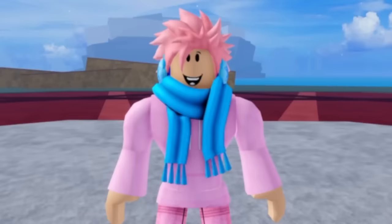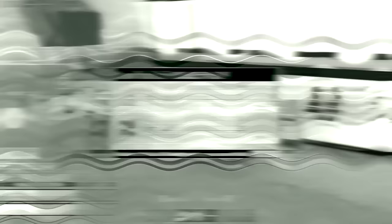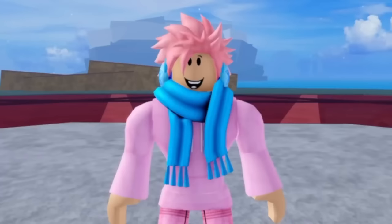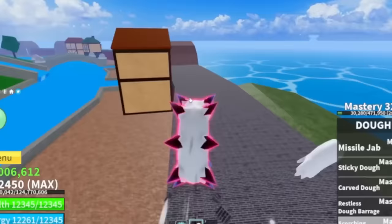Next up, we've got another minor change: the fruit category names. Everyone knows the three different categories — Elemental, Natural, and Beast. Beast fruits are ones with transformations, Elementals are self-explanatory, and Natural fruits are ones that don't fit into the other two categories. But did you know when Blox Fruits first started, they had different names? Natural used to be called Paramecia, Elemental used to be called Logia, and Beast used to be called Zoan. The reason they were called this is because they were trying to replicate the same categories as the One Piece anime, and they were changed due to copyright.